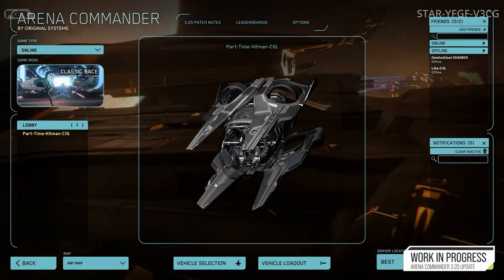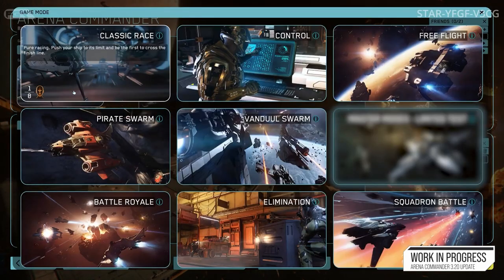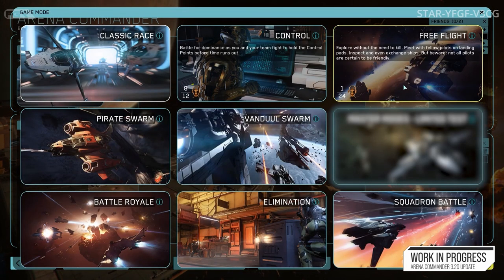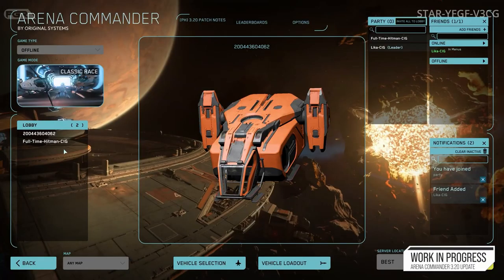The development of the team was focused on improving the front end of Arena Commander, consolidating multiple screens into one place and enhancing the player's experience. They've also merged Star Marine and Arena Commander into a single interface, allowing the player to access both FPS and dogfighting gameplay easily. The new lobby system has been completely refactored to provide a faster and more reliable experience, making it easier to form a group and invite friends to join.